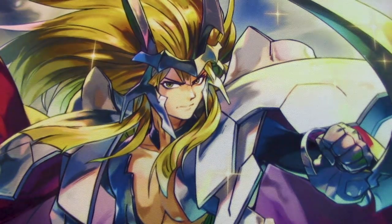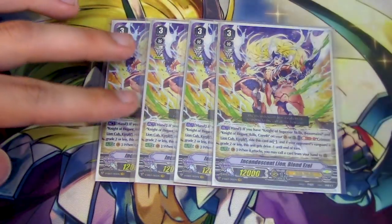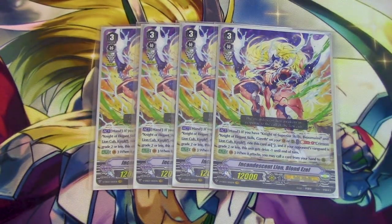We're going with grade threes. We're running four copies of Incandescent Lion Blonde Ezzel. Blonde Ezzel was already at four, so I wasn't too worried about having to run Bowman and Ezzel in my hand at the same time. I can't tell you how many times in the games I played against Gabe before the ban list that I already had Blonde Ezzel in my hand, saving it for Ultima Stride. I had Blonde Ezzel like 90% of the time in my opening hand, or I drew into it somehow.